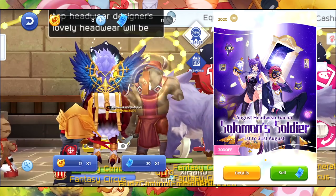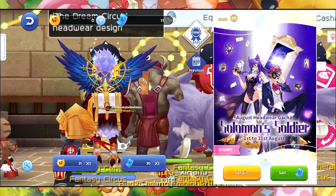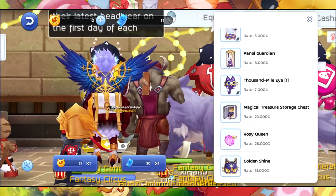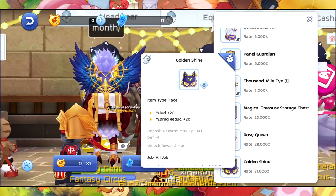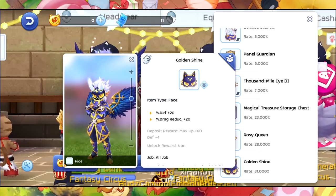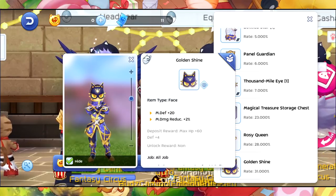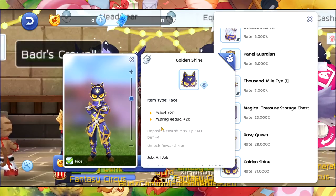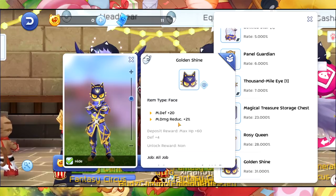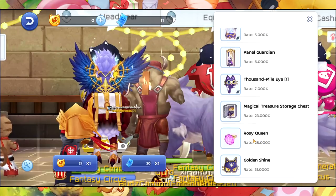The August Gacha is called the Solomon Soldier. Starting with the Golden Shine Face item — this is what it looks like. The deposit reward is max HP plus 60, Def plus 2, M Def plus 20, and Magic Reduction 2%.